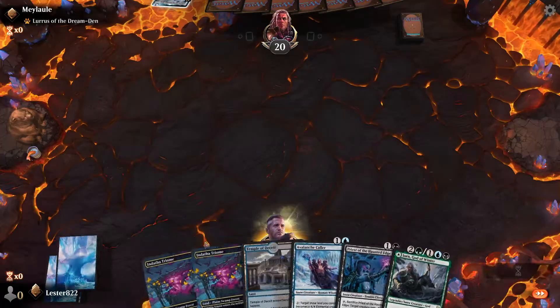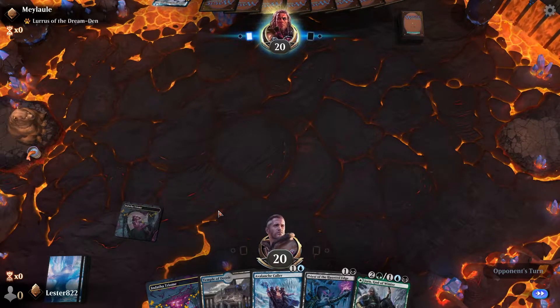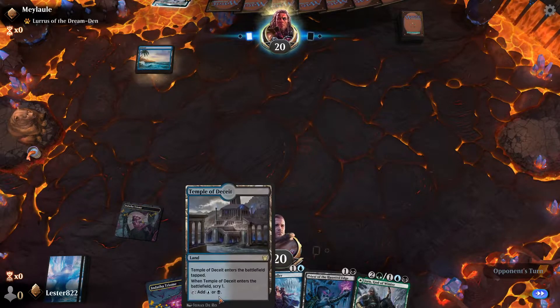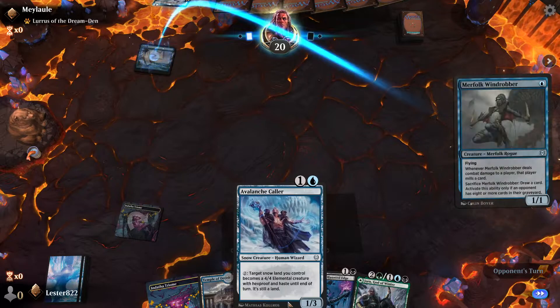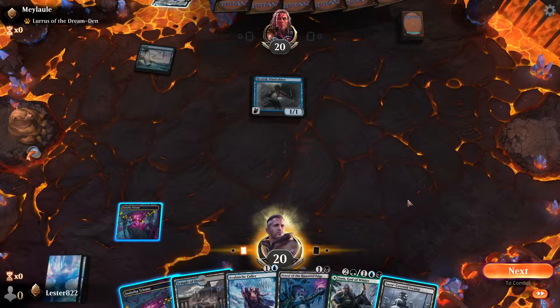We'll just get rid of one of the Avalanche Callers. I think honestly I might go back after this game and add more Snowlands - I lost the first game because I didn't have enough. Looks like we're going up against Rogue? But they have Lurus, which isn't necessarily in a Rogues deck. I think I'm just gonna Temple of Deceit - I don't see a reason to rush things onto the board.